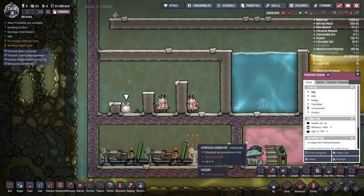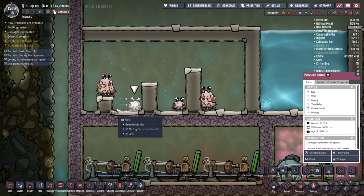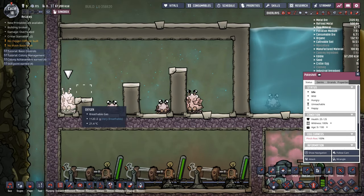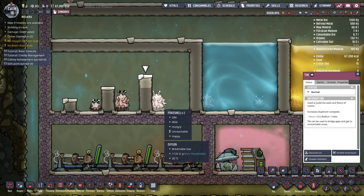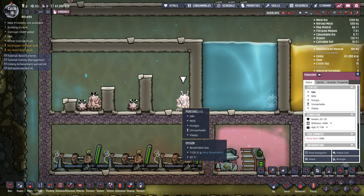First off, we should really kind of have a look at their path. We have our Poke Shell spawn, which being our baby spawns — they only path back and forward and they can't even jump over a tile. We also have our adult versions. As you can see, these guys are quite happy to jump over two tiles and a single tile block. They'll also jump over gaps in tiles as well without a problem. Very much the same path as a Hatch. You should be able to see the Hatch video up in the top right-hand corner right about now.